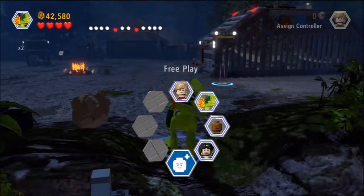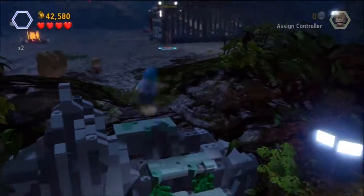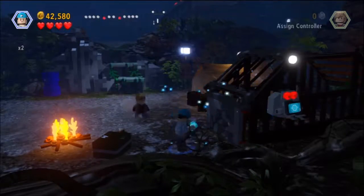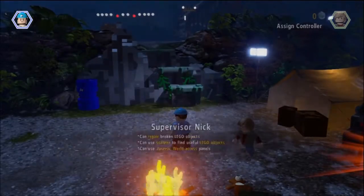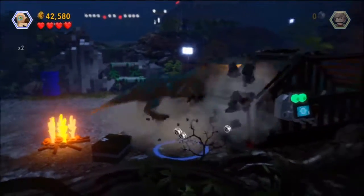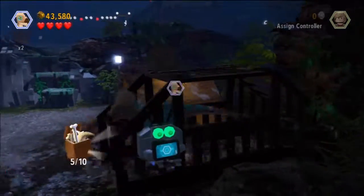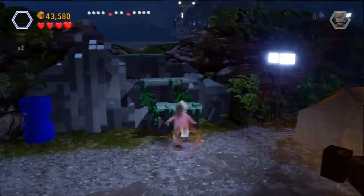Speeding on along here, we're going to backtrack once again and change into a character that can use Jurassic World panels. There is one down here for a cage. Once we open that up, we get to use our headbutt dinosaur again. We're going to headbutt the wall — not once but twice, because it didn't break the first time. Head on in there and grab minikit number 4.